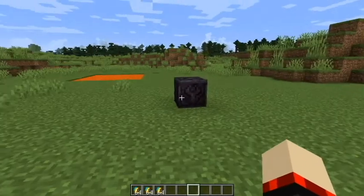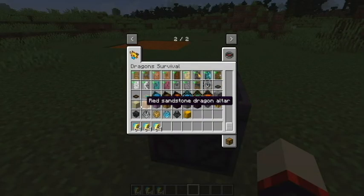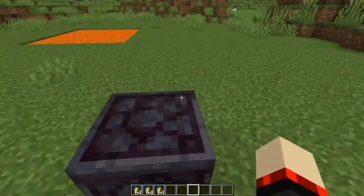There are three dragons. We're going to go over here to the altar. There's a whole bunch of different altars right here. As you can see: stone, sandstone, red sandstone, purpur, oak, nether brick, mossy, and blackstone. This is a blackstone one.